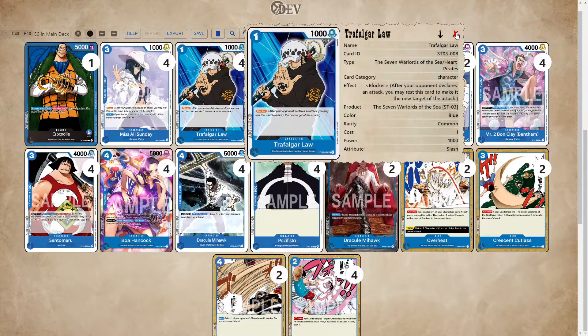Next up we have Law, just a one-cost blocker. Personally I think this is better than the Crocodile blocker. Crocodile is pretty good, but the problem is Crocodile is five cost and we use up a lot of Don per turn, so Crocodile just isn't as efficient as a one-cost blocker.